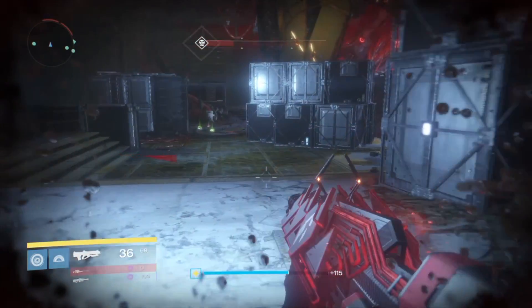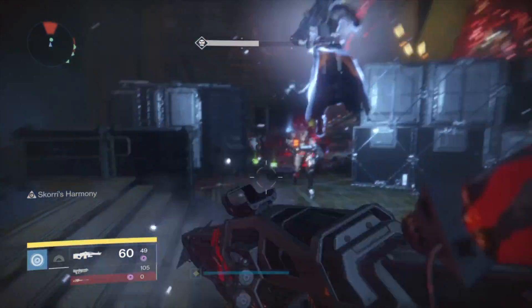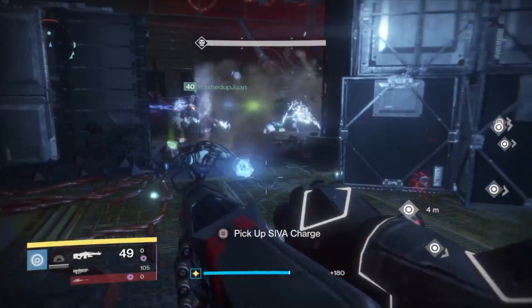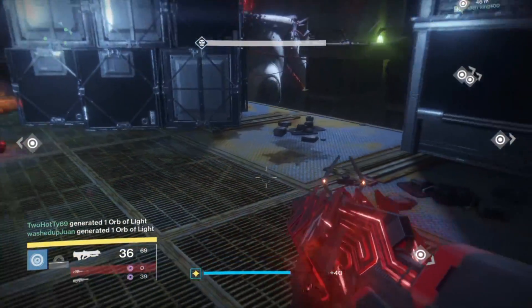You're going to see the perks activating very often, and you're going to be wrecking with all those SIVA Nanites. There is a small cooldown on the Virulence perk, and that's just because if you were getting headshots left and right there'd be SIVA Nanites everywhere, and that'd just be way overpowered. So it's just a really small cooldown, and the gun actually lights up whenever it's ready to release those SIVA Nanites.